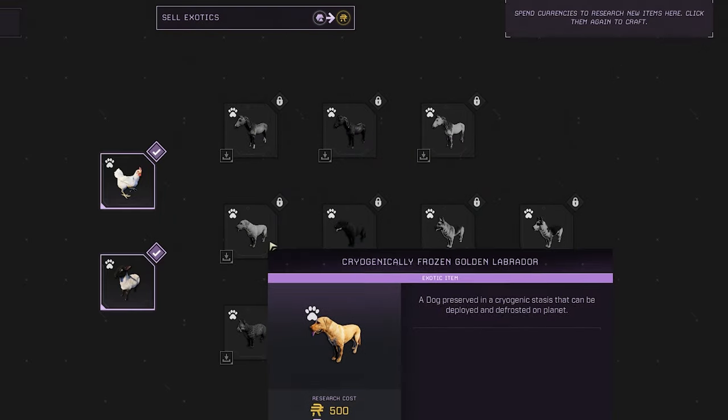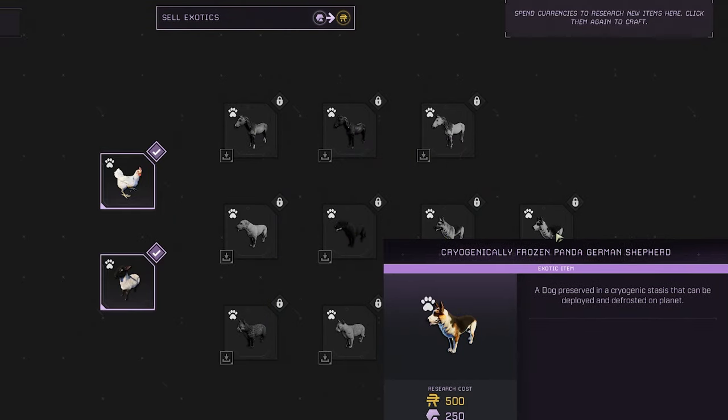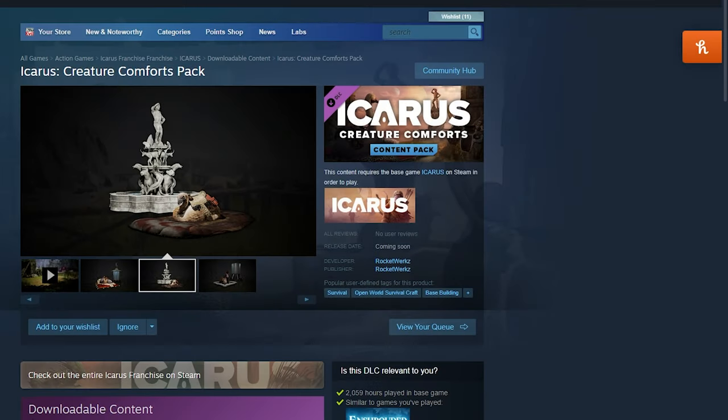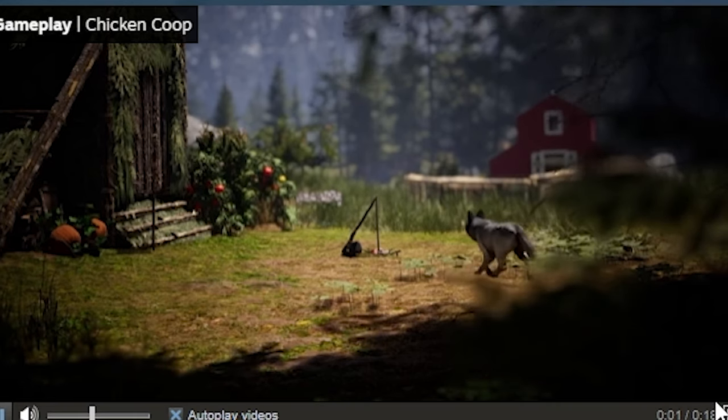Down here it gives a full list of everything in this pack. We're going to have three new cats, four new dogs, and three new horses, as we just showed you. They are workspace animals, which means you get a bomb and bring them down with the OER and unpack them. Here's a full list with all the names of the animal companions in this pack.